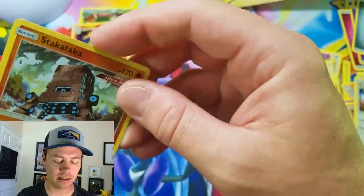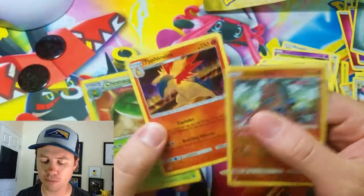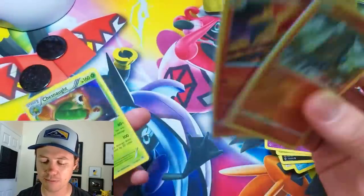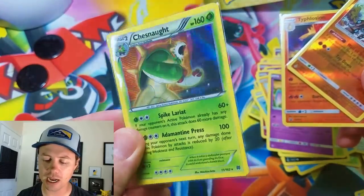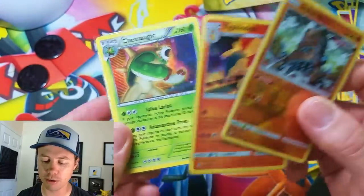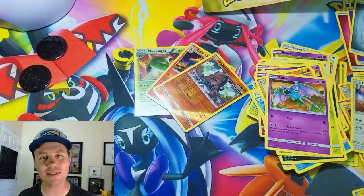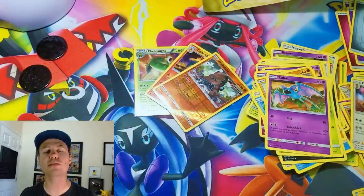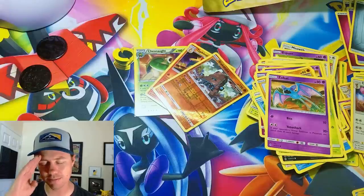So no ultra rares from four packs of Unbroken Bonds, but we did get a Stakataka Ultra Beast reverse holo rare, the Typhlosion promo card which I needed, and a pretty cool Chesnaught holo rare from Breakthrough that I haven't seen in a long time. Hope you guys enjoyed this video — thank you so much for watching, leave a like if you did, stay tuned for plenty more on Pokemon Unwrapped. Have a great rest of your day, see you on the next one!